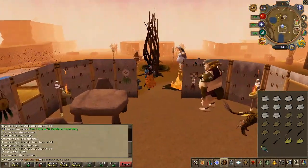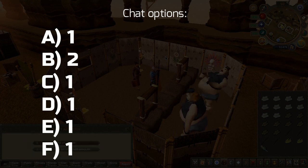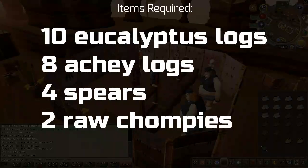Next, speak to Balena — she is the human in the bank just south — and choose the chat options on screen. After this conversation, you will now have access to the bank. Go ahead and withdraw the items listed on screen.